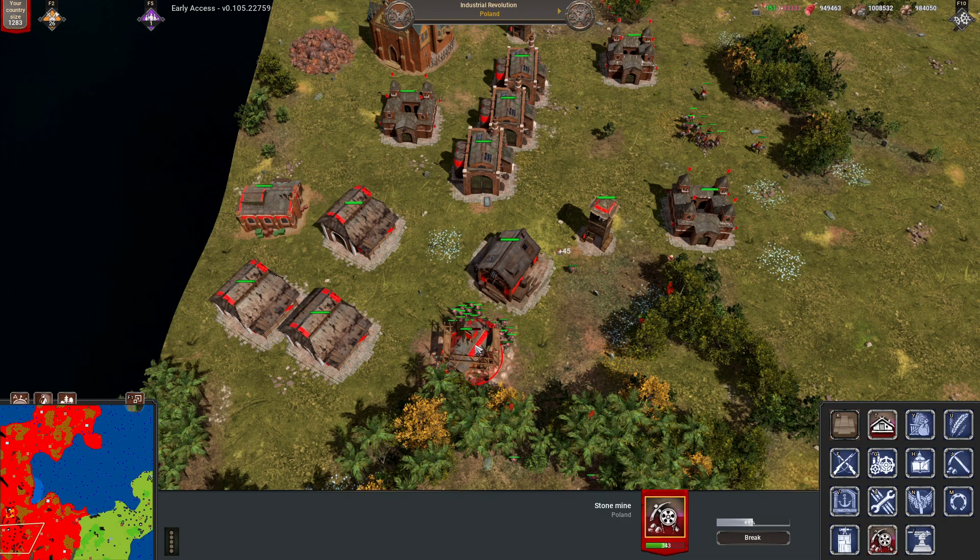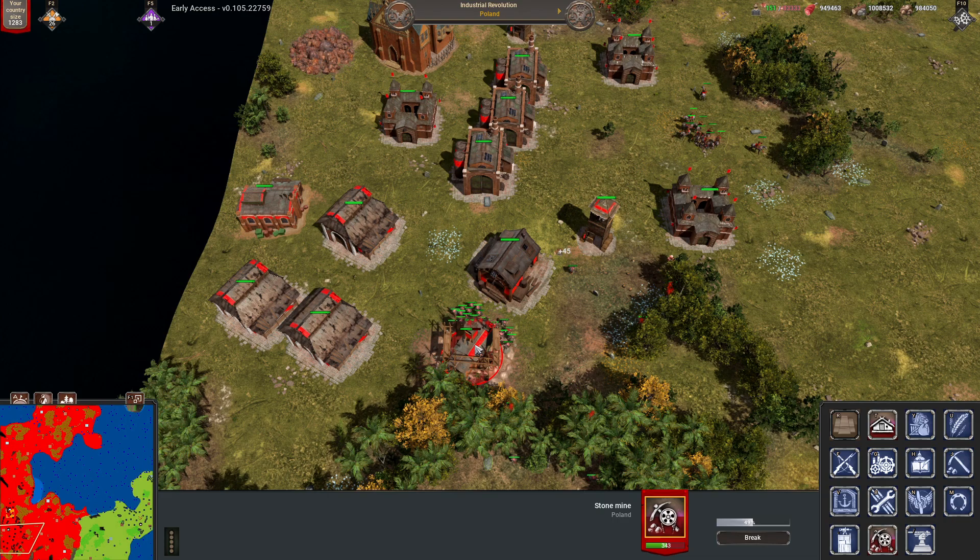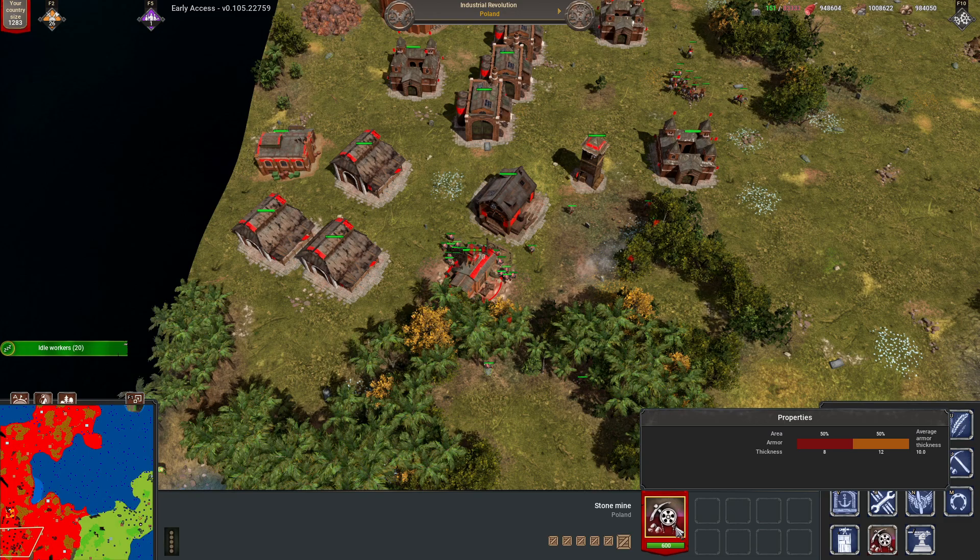The first building you unlock is the stone mine, which works like a mine except that it produces 70 building materials with every take. A very interesting addition to the game, which allows you to either cut back on workers in the late game or help out teammates who require a lot of building materials.